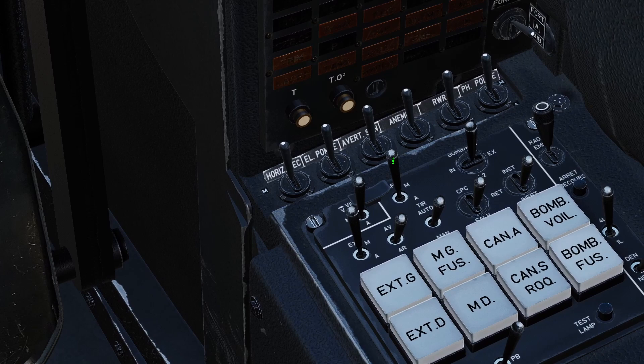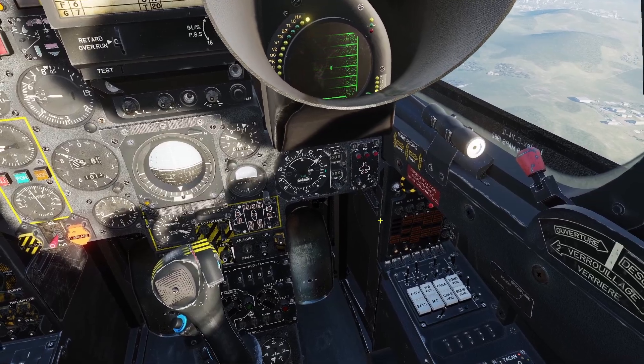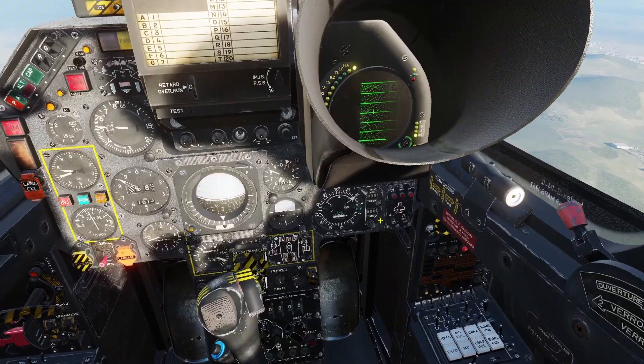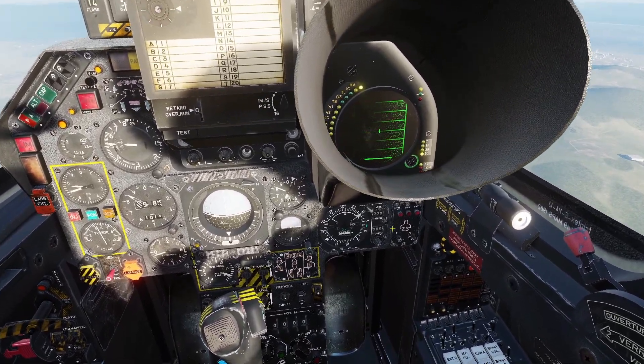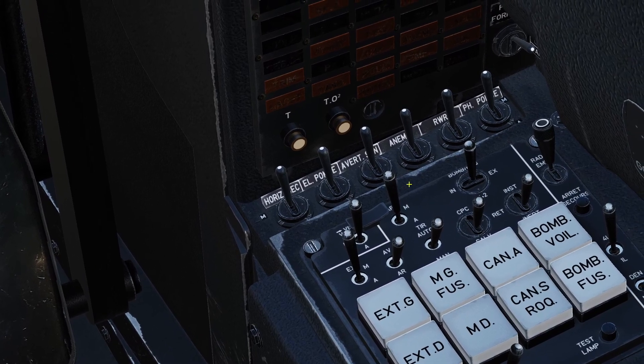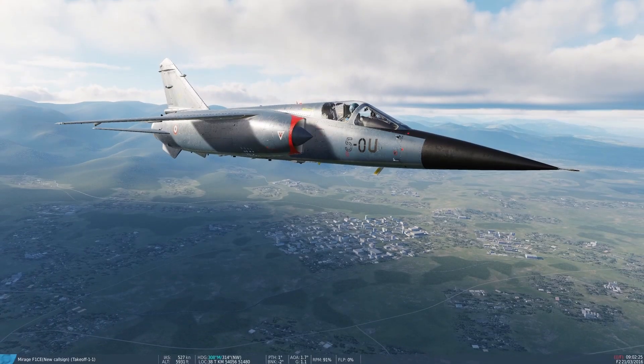The next control is the fuel dipper switch. What this does is whenever you shoot a missile, the engine power will decrease for a couple of seconds to make sure the engine doesn't intake any smoke from the missile. You want to just leave this switch on.